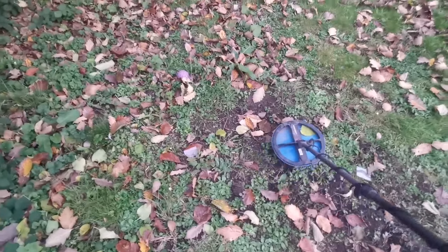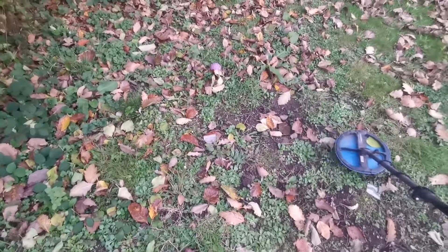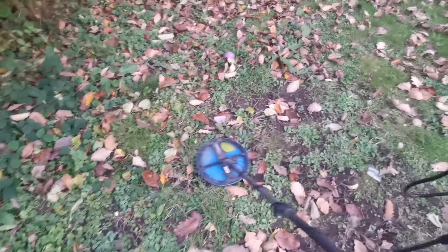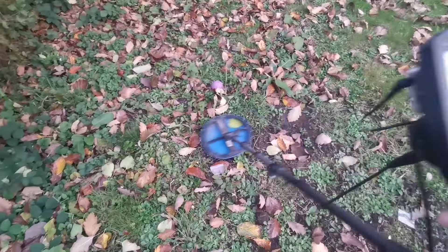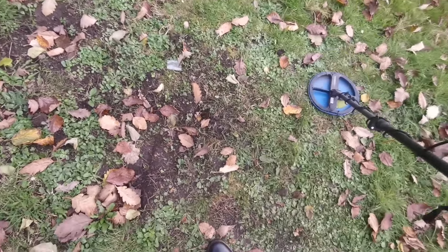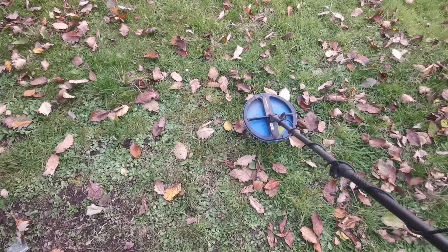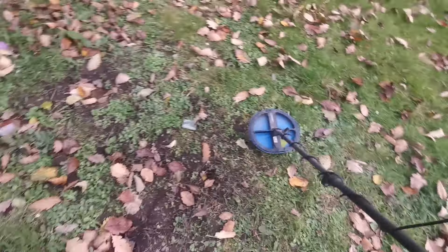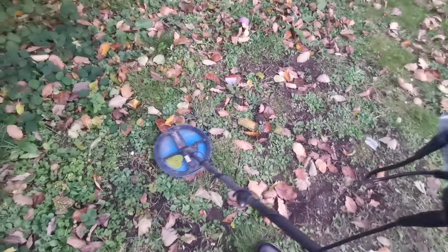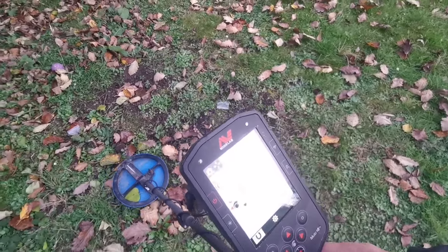Now the Roman brooch - as I've shown you, now watch, I'm going to move the headphones. Same again - gone, not there. Just do a noise cancel because it's a bit noisy. I'll do a ground balance as well. Ground balance at 60... 70... 69... 70. See what the ground balance is like here - 37 on that bit.